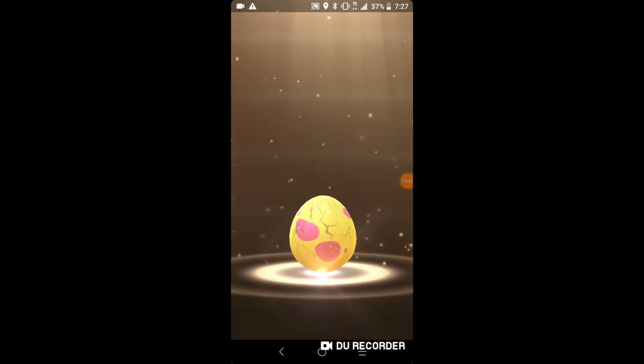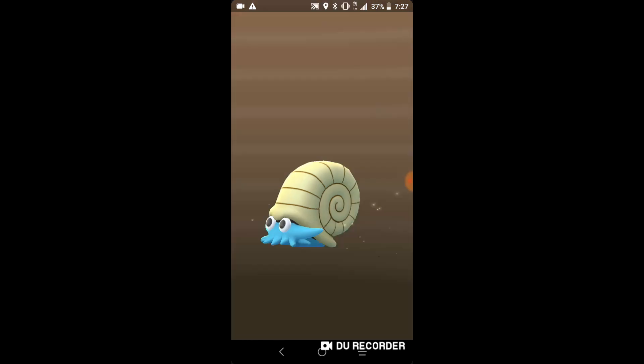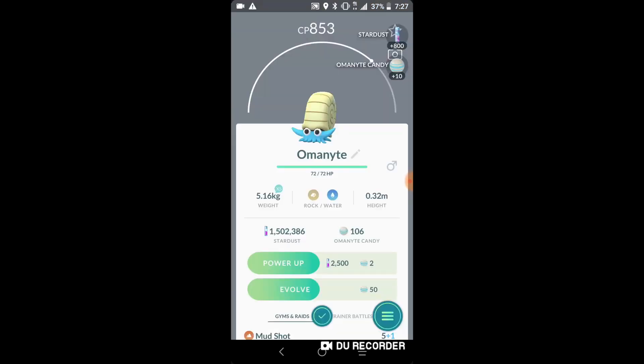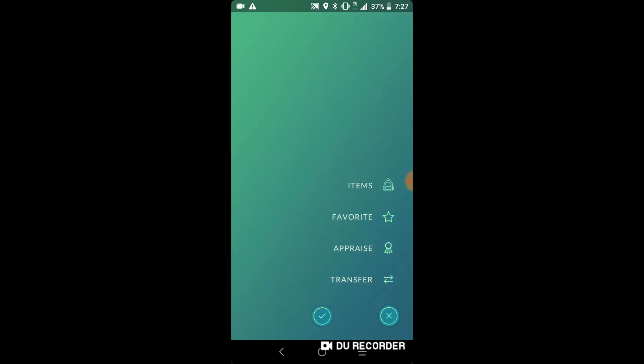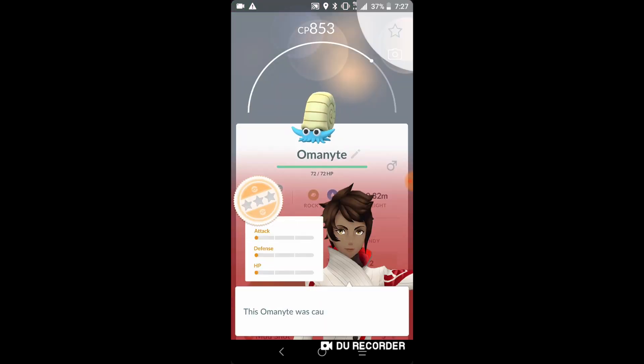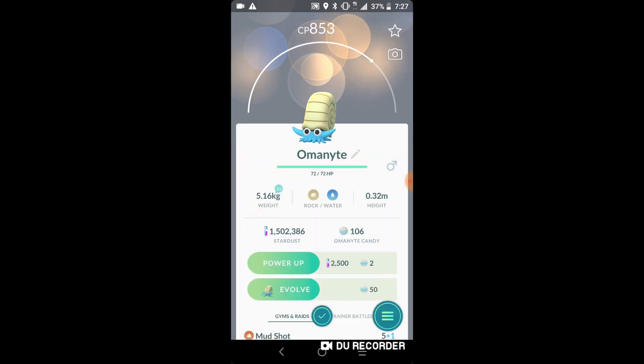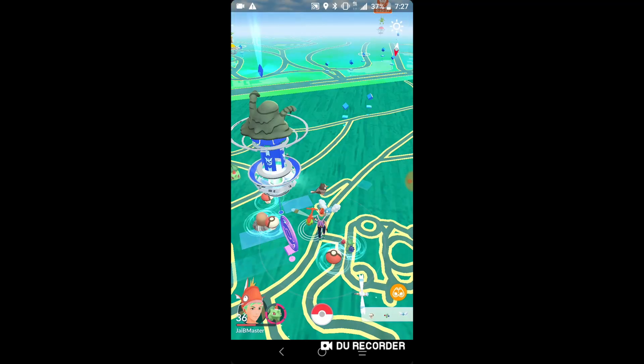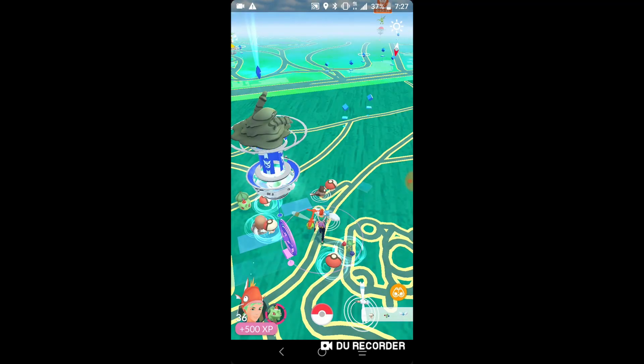It ran away - oh my god. There's still Tirtouga in these eggs - I'm pretty sure these are the old dinosaur eggs, so there's still Tirtouga which I would have loved because I don't have that. I believe I have a lot of Fortune items but let's spin - hopefully I can get a 2k egg.